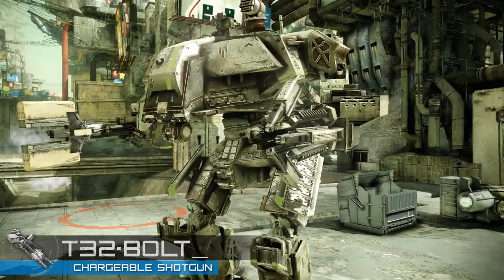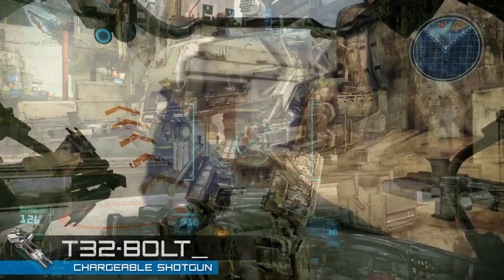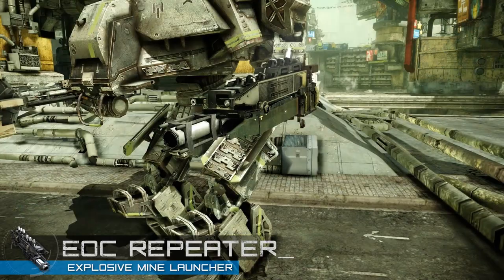The T32 Bolt is available on the Raider as an unlockable weapon. This semi-automatic, quick-loading shotgun can be fired rapidly, or it can be charged to deliver a more powerful shot. Use a charged T32 with a MIRV salvo for a devastating 1-2 combo.